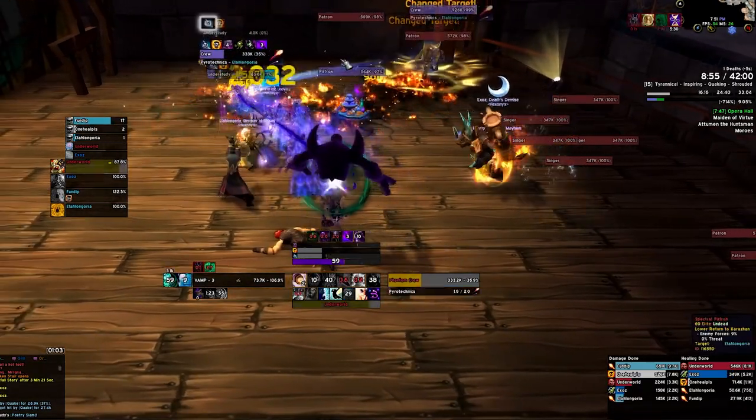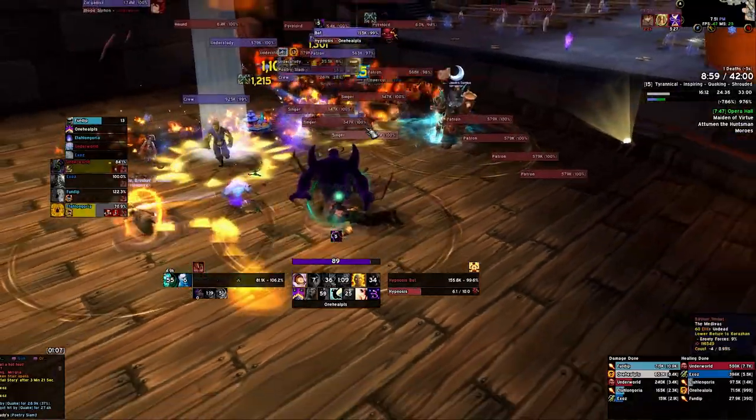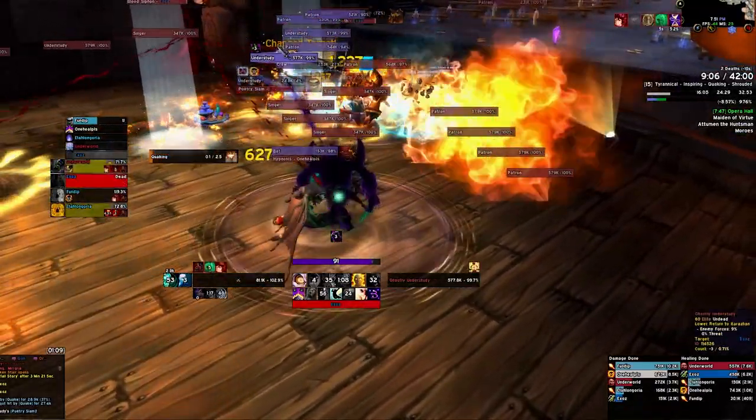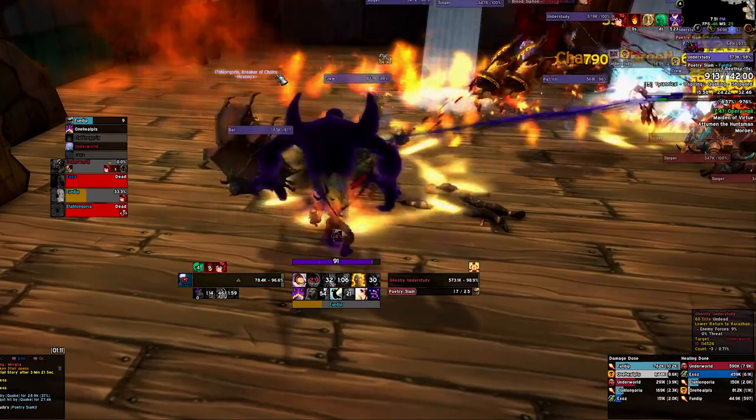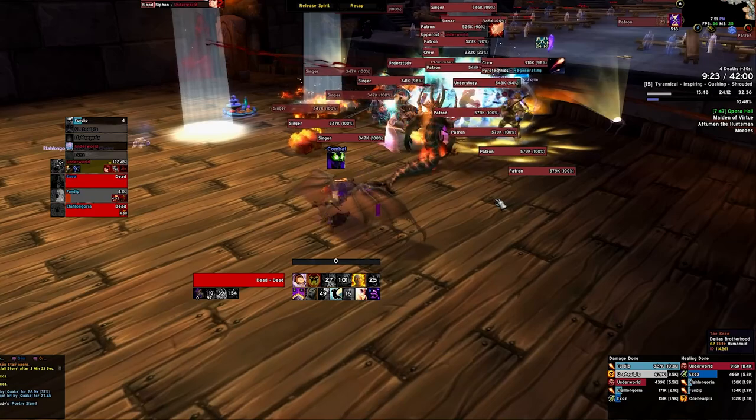Lower Kara is by far the worst Shadowlands dungeon in Season 4, and I don't just mean the hardest — I mean it's actually just terrible. The animations, mob design, and boss design is completely unlike modern WoW, which means you have to time machine back in the past to have a good understanding of what exactly everything does.